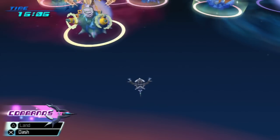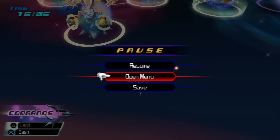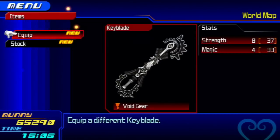Hello everyone, and welcome back to another episode of Let's Play Kingdom Hearts Birth by Sleep Final Mix. In the previous video, we took down a very hard secret boss, and as a reward we got a very cool-looking Keyblade — Void Gear — which is going to help us out a lot in this next battle.